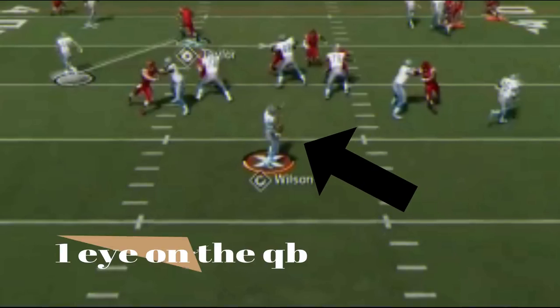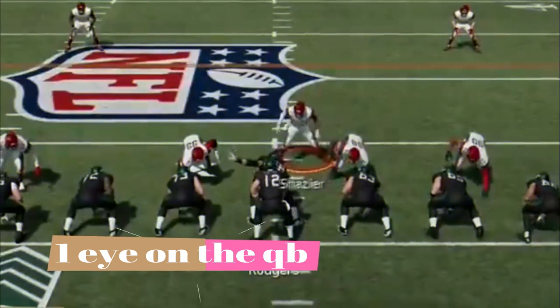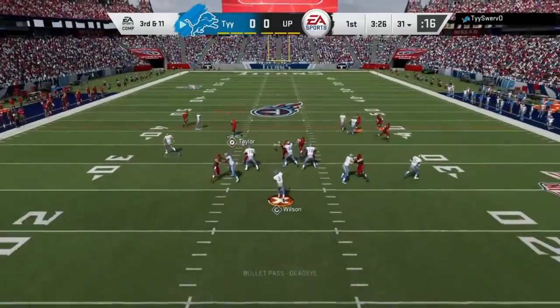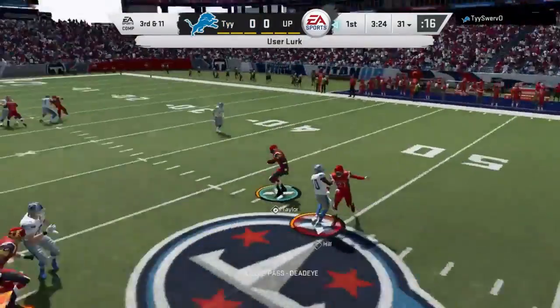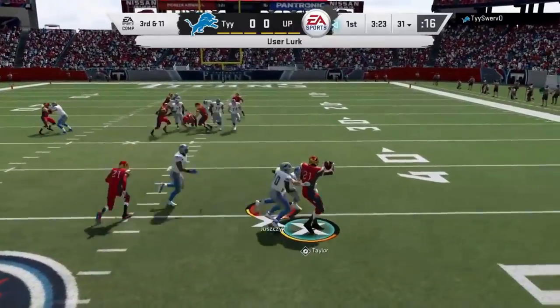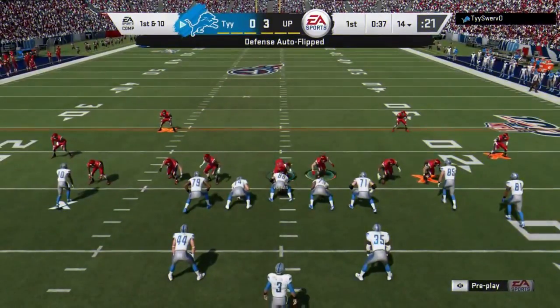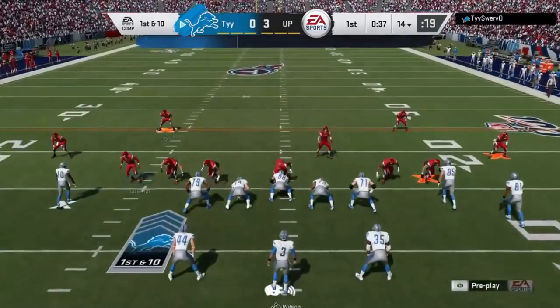The next thing you want to make sure you do is keep an eye on the quarterback. Where he's pointed is going to be where the ball's going. You can see right here he's pointed downfield. If he's throwing to the flat, the quarterback's going to shift his body and turn. Things like when the ball's going to leave the quarterback's hands, as well as the direction based off the animation of what the quarterback's doing — these are all very simple things you can keep an eye on as you're playing.